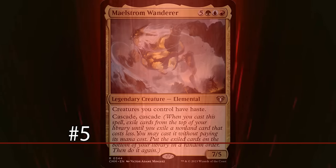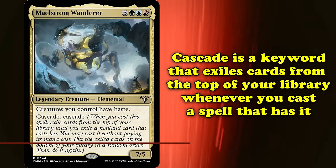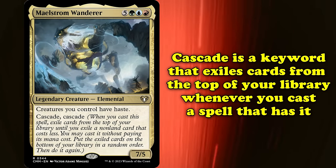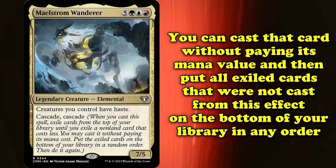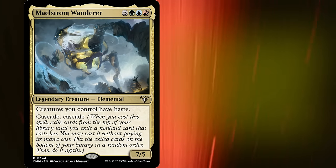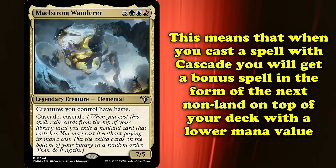At number 5, we have Cascade. First appearing in Alara Reborn, Cascade is a keyword which exiles cards from the top of your library whenever you cast a spell with Cascade. You keep exiling cards until you exile a non-land card with a mana value less than the Cascade spell's mana value. You may then cast that card without paying its mana cost, then put all cards exiled this way that weren't cast on the bottom of your library in any order. This essentially means whenever you cast a spell with Cascade, you'll get a bonus spell in the form of the next non-land on top of your deck with a lower mana value.